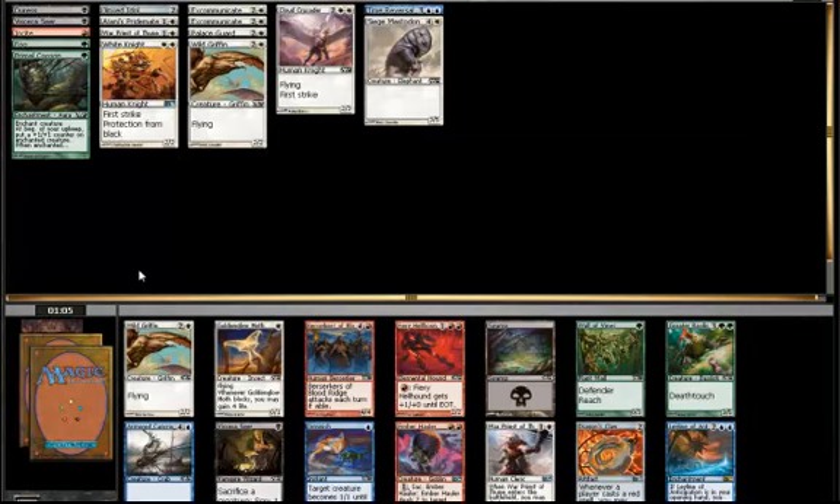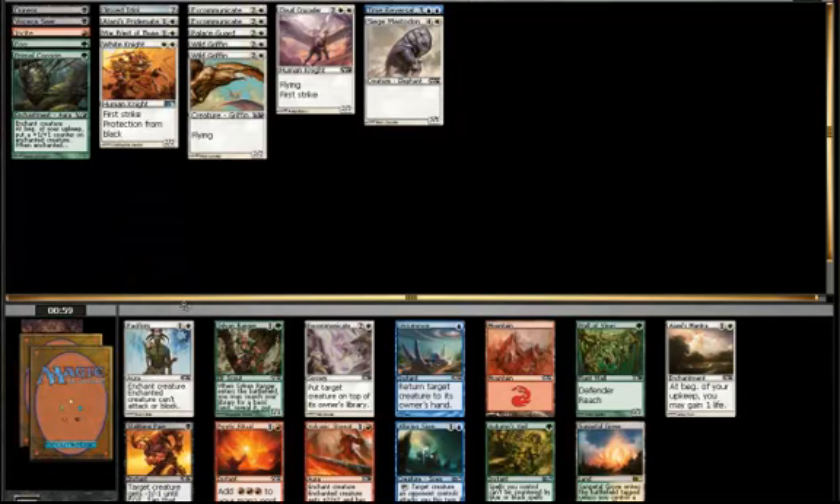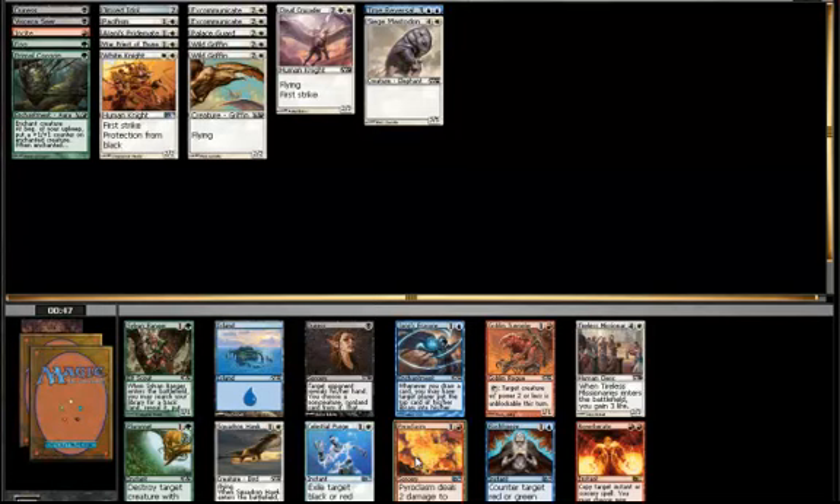And we are back to the unexciting packs. There's a common missing so it could have been anything really. I really like Ember Haulers — I really like drafting mono-red with a bunch of Ember Haulers. It's not happening this time obviously, but they seem to be really underdrafted and come around really late. I suppose it's because they're red. Having said all that, there's no reason I shouldn't keep just taking 2/2 flyers. And it looks like we cut white reasonably well because we get a Pacifism.